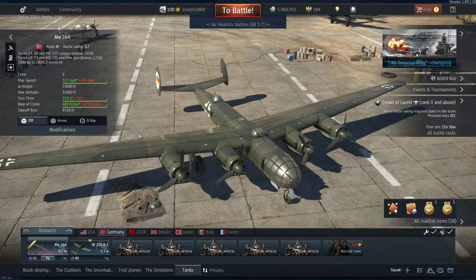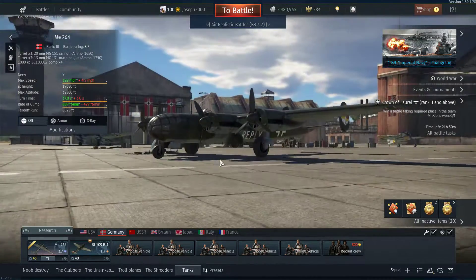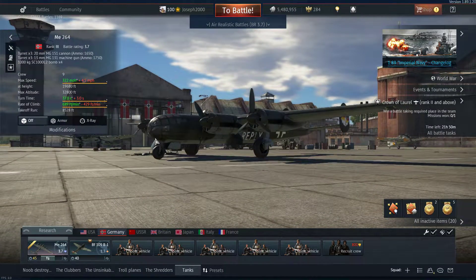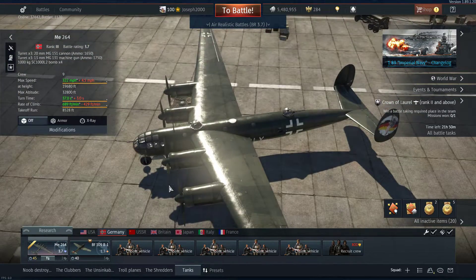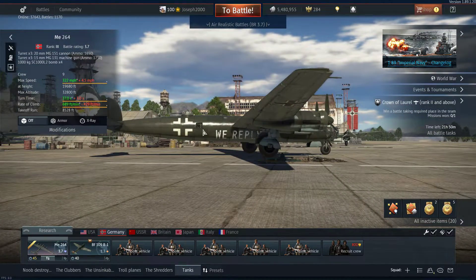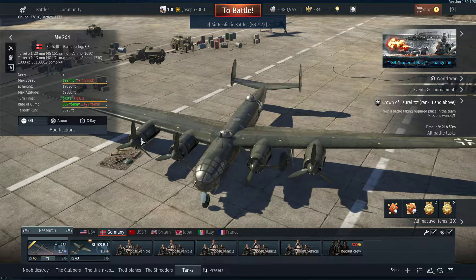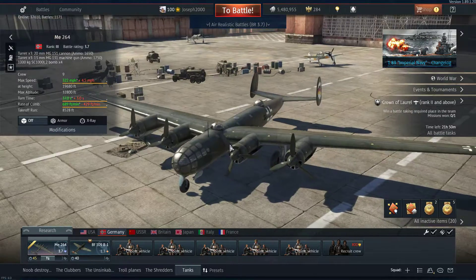Defensive coverage does have some blind spots. Lower left near the wings are pretty common, and lower down near the front of the nose is also pretty common. So if you're in a P-61 Black Widow, you want to aim for underneath the nose or underneath the right-hand wing. Even then, if only that gun is shooting at you, it's a 13mm — it's not going to do much. However, a smart 264 pilot can just roll it and have two 20mms firing at you, which is pretty effective.